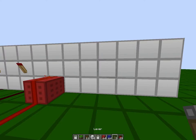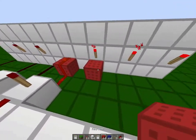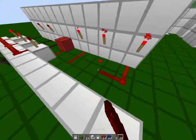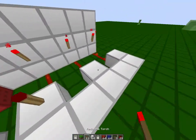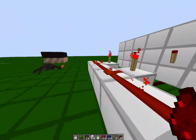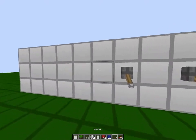Put right there, there, and there. Then redstone, redstone, redstone, redstone, break, redstone, redstone, redstone, break. You can put redstone on the back here — make sure it goes all the way down to the torch here. Then put our levers.